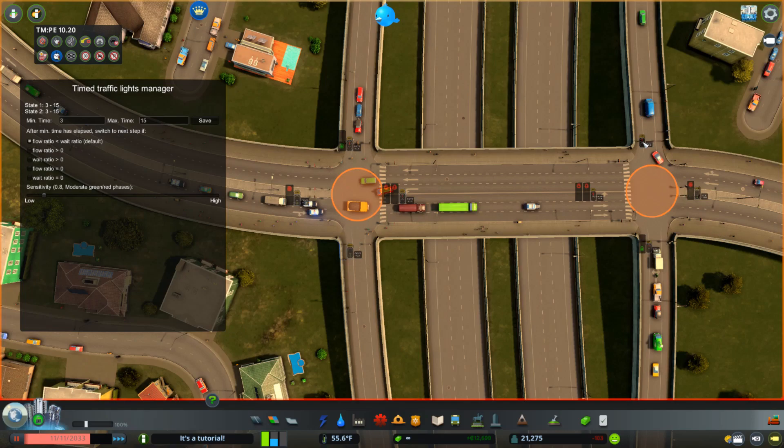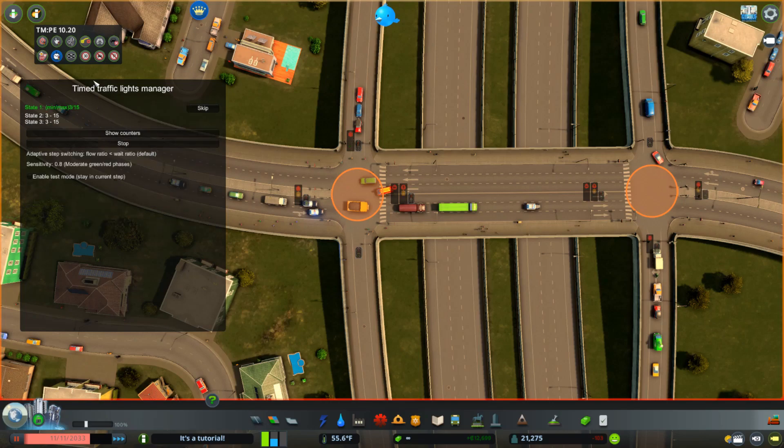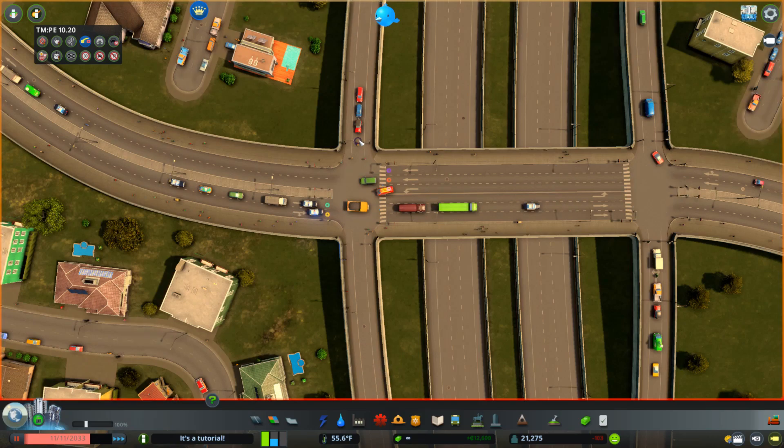Now we can start the traffic lights. Before we actually start the simulation we need to check that all the lanes are connected to the right place. Simply pick the lane connector and click on this first node - for the cars coming into the intersection we only want them to turn left or right, so select all these lanes. If you want to allow them to do U-turns and go back onto the highway you can select this inside one, and if you don't then just don't select it. For this direction you just want to allow them to go straight through. These ones should be fine - it's mainly just this one coming into the intersection that we need to change, as long as you've got the lanes set up correctly.